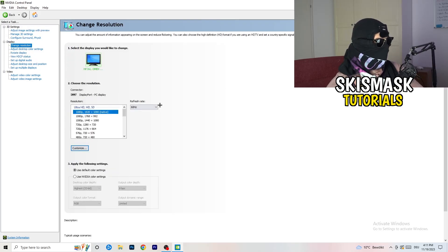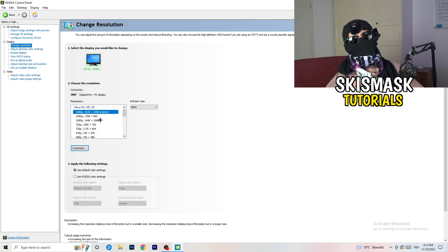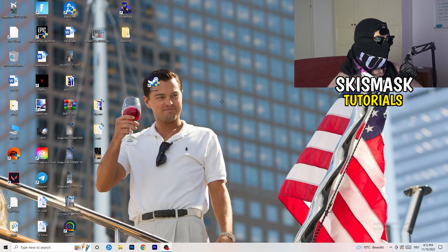Next, go to 'Change resolution.' If you really want to increase your FPS, you need to turn down your resolution a little bit. For example, if you're natively using 1920x1080, you can go down to 1768x992. This will help you a ton in general. Once finished, close the NVIDIA Control Panel.